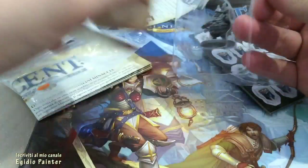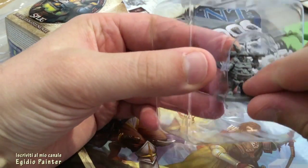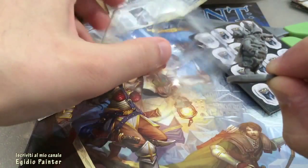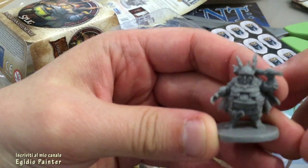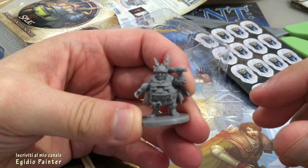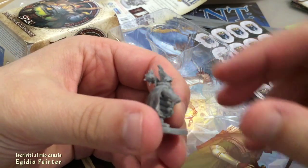Ecco la miniatura del luogotenente Spligg. Come possiamo vedere, è ricca di particolari e sicuramente ci divertiremo tanto nel dipingerla.